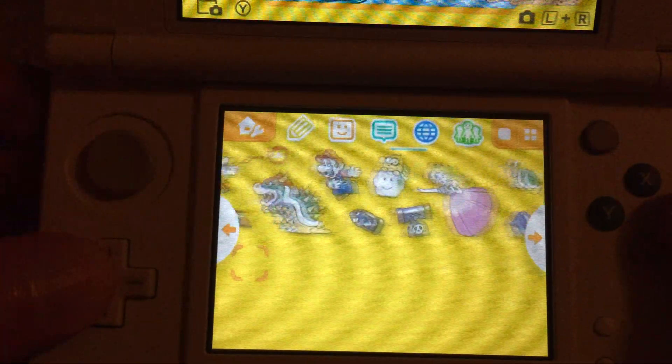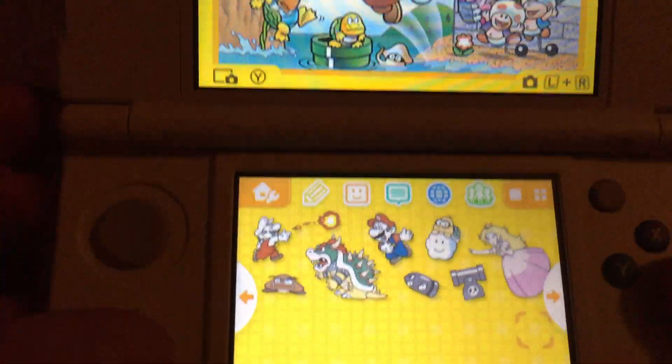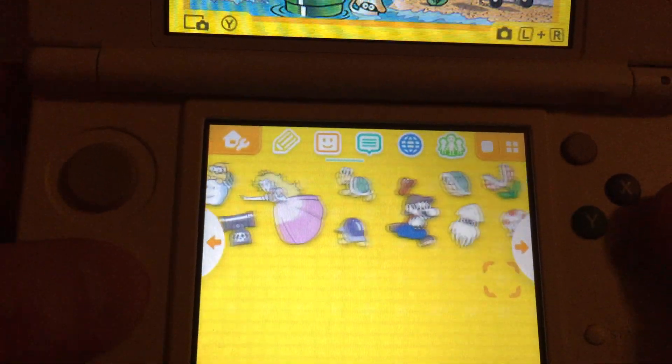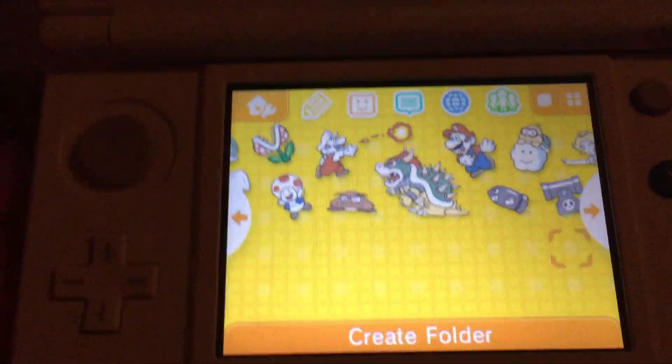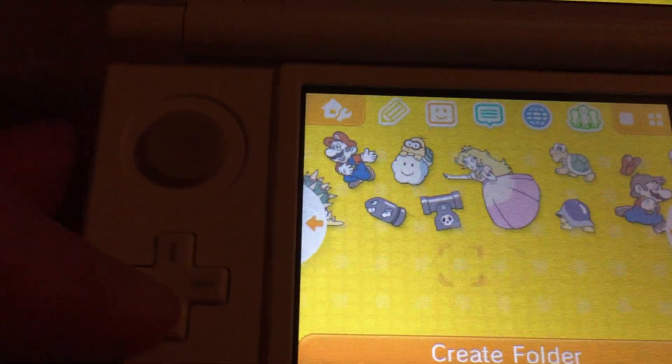Let's scroll through this again. Hopefully Google doesn't ban me. You get a sound effect when you close the system and it's in sleep mode, and then when you open it back up you get a sound effect — as if Mario is getting a mushroom. Pretty cool.